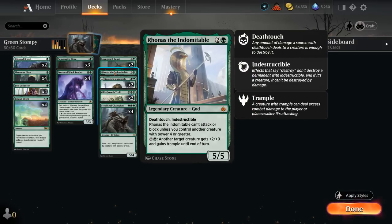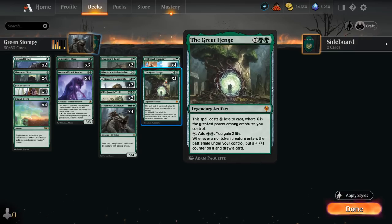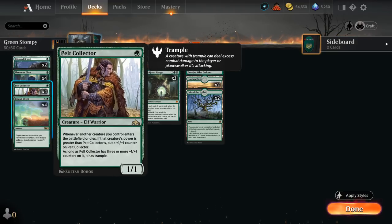We've got Hyrronaas as a 5/5 with deathtouch and indestructible, but it can only attack or block if we have another large creature in play. Then there's Lovstruck Beast, which gives us a 1-mana play with Heart's Desire and then a 5/5 to potentially beat down and enable The Great Henge, which is going to be our main card draw engine to take over the late game. We're also capable of some explosive starts, mainly thanks to Llanowar Elves giving us a mana boost and Pelt Collector, which can grow over time as we play larger creatures — perfect in a mono green deck.